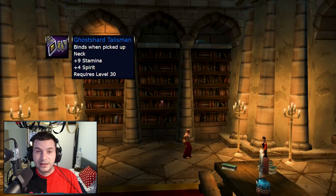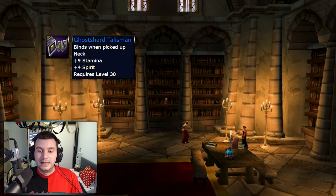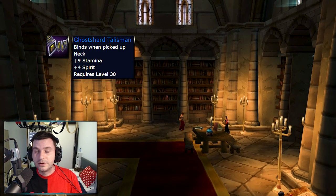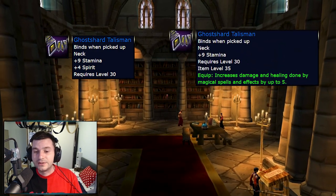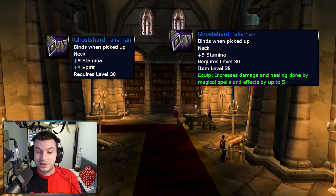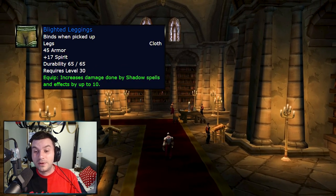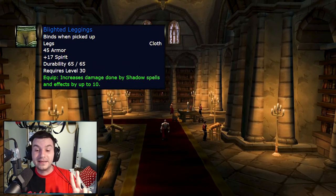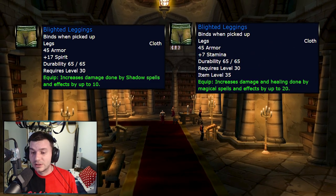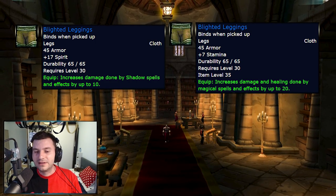The Ghost Shard Talisman, which drops from a rare in Graveyard, used to have 9 Stamina and 4 Spirit — which all the warriors and rogues used to roll for, which I don't understand why — now has 9 Stamina and 5 damage and healing. Maybe the warriors won't roll anymore. Blighted Leggings, which had 17 Spirit and shadow damage by 10, now have 7 Stamina and 20 damage and healing. No longer shadow spell power — now it's 20 spell power at level 30.